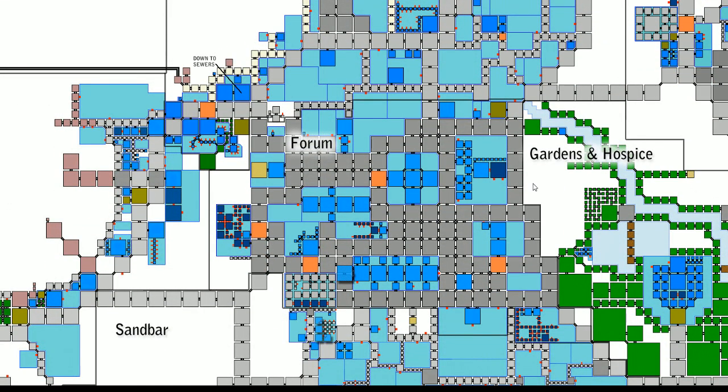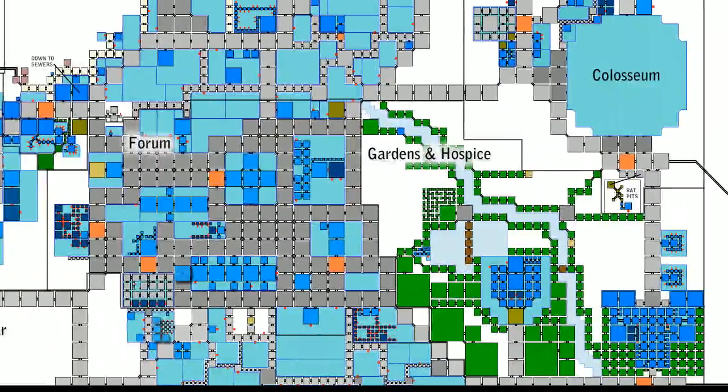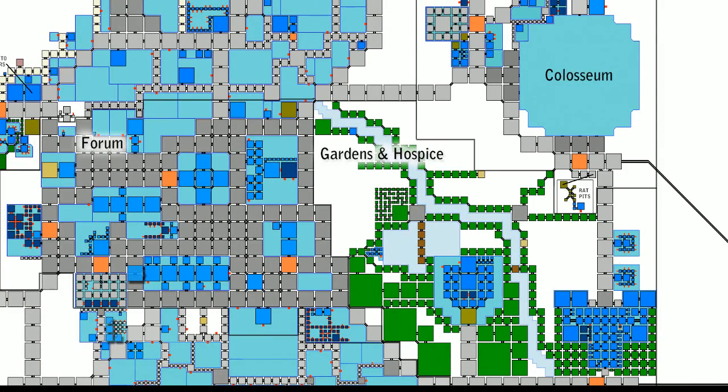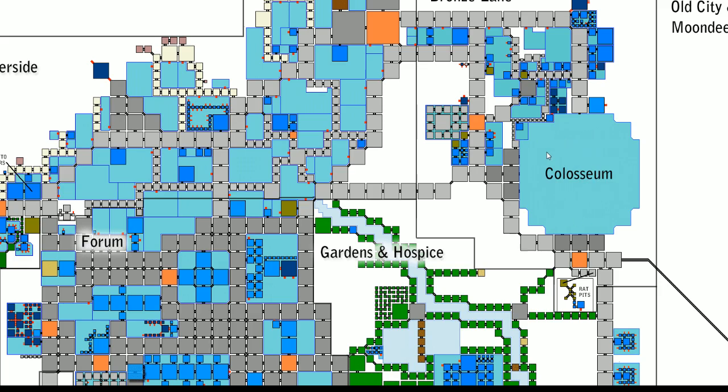Some of the more notable places are like this one right here — this is going to be the Well. Over here this is going to be the Bank. Right over here this is the Coliseum. A lot of the more veteran players like to train on the humanoid NPCs here. This marked point is going to be your Bronze Lane.